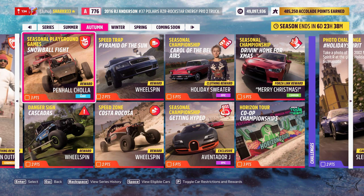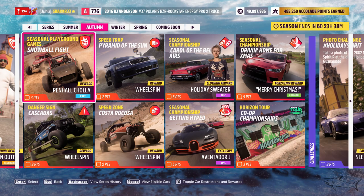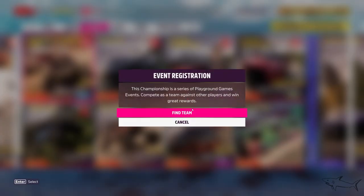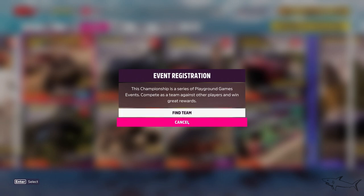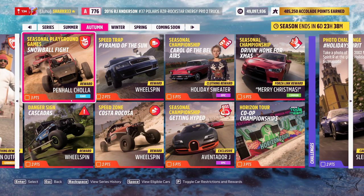Here we have the Pen — I'm not sure what that rare item is, honestly. For this one you have to play playground games — a snowball fight. This will be a fun one. It's pretty intuitive: just find the team and go.